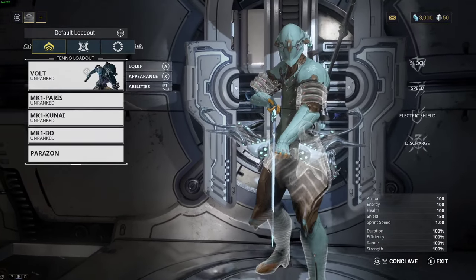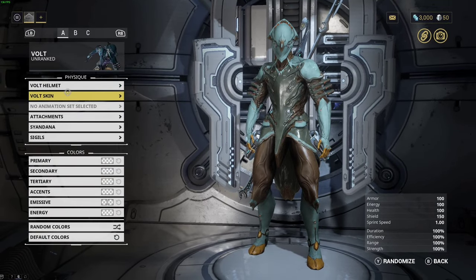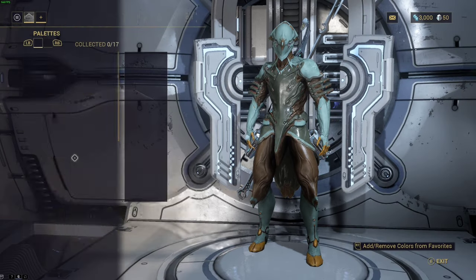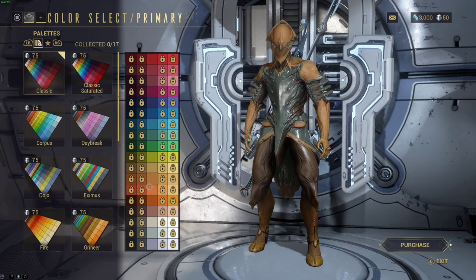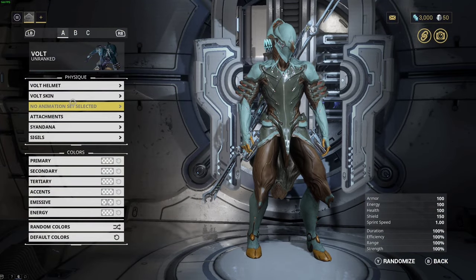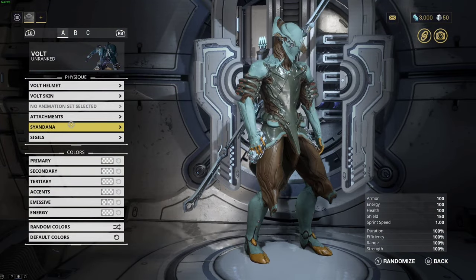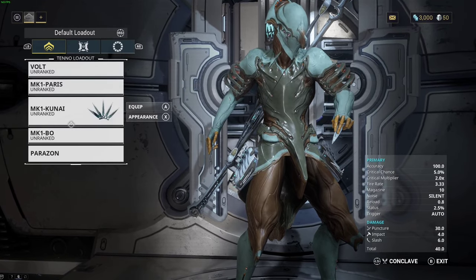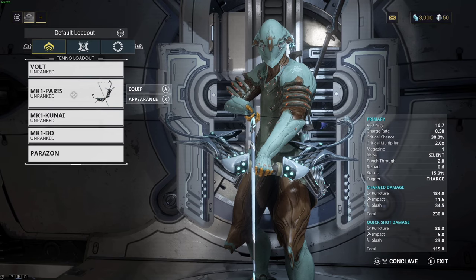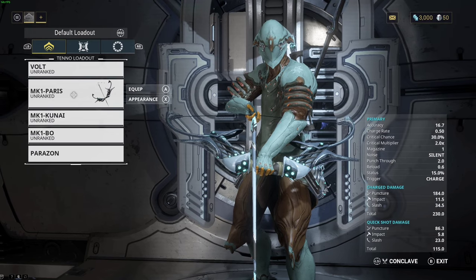The Arsenal is where you're going to be modding weapons, changing the appearance of your Warframes, and changing the colors to your liking. You do start off with a few free colors — a classic look with different basic colors. That's where you're going to be modding everything, adding cool attachments, making your Warframe look cooler, and equipping mods to do more damage and make your guns do different elements.